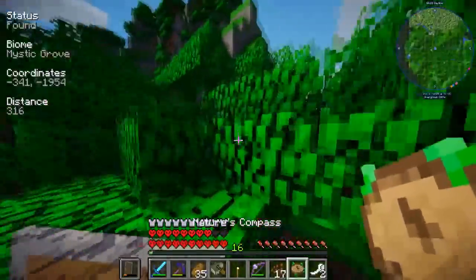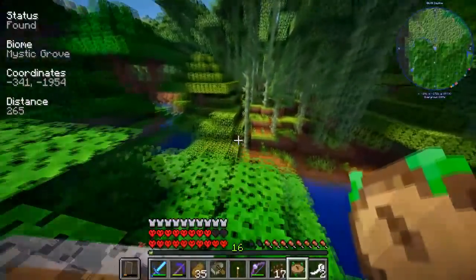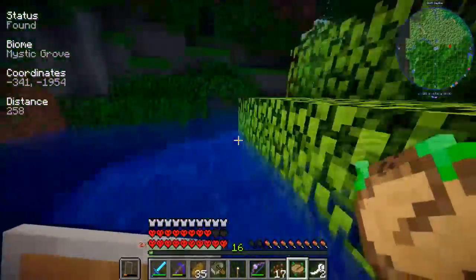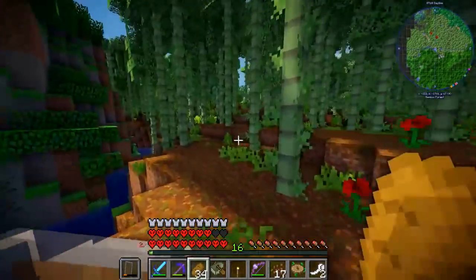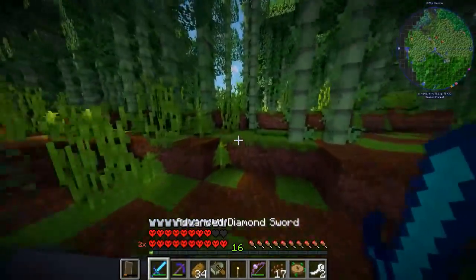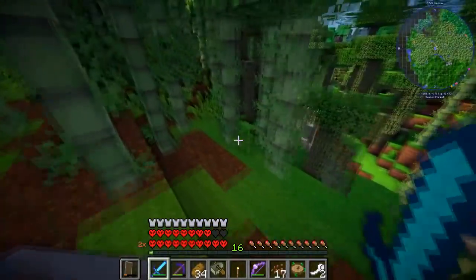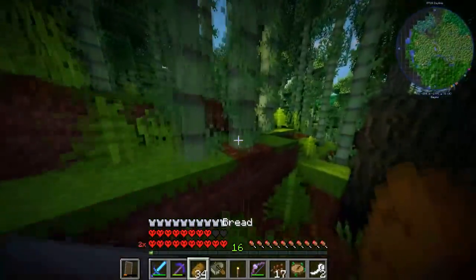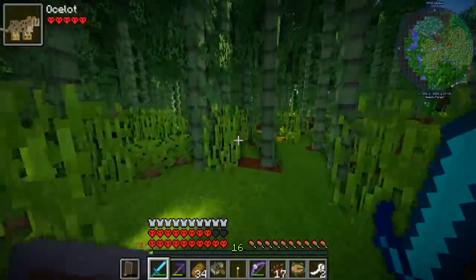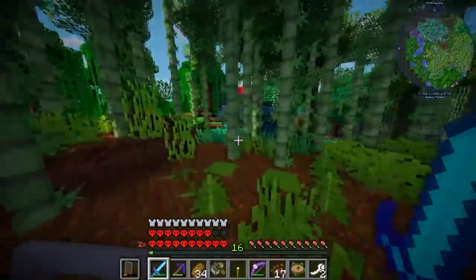I saw something bouncing around in the distance. Was it the jungle biome or the bamboo forest I got warned about? Let's just keep our wits about us. Bamboo forest - what is this ravine? We're close but that ravine is awful. I think I can see it on my map at the top. It's an ocelot! But I don't have anything to tame it, and I have no way to get the ocelot back. Aha! This must be the mystic grove.